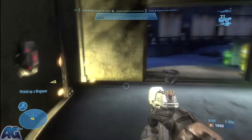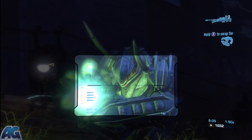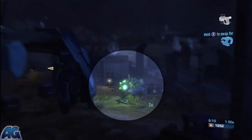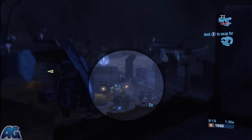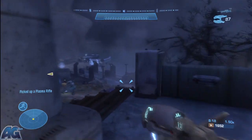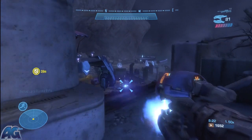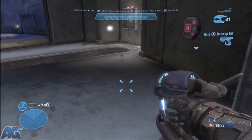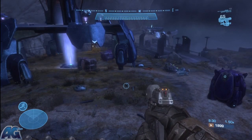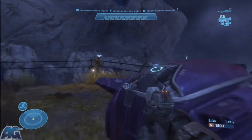I should point out that one hit from their green things, if they actually hit you, is death. Jun can't die, so don't worry about protecting him. I'm just trying to use whatever ammo I can — save some for the next part.